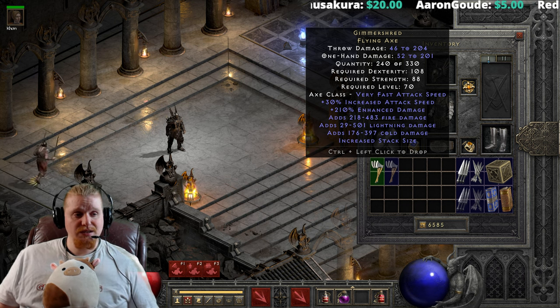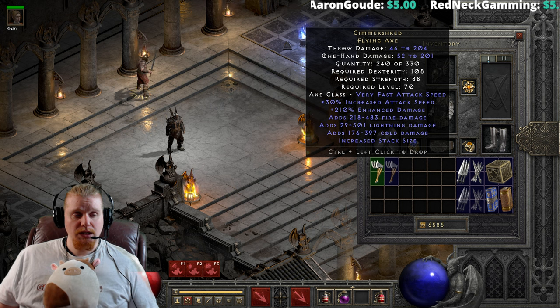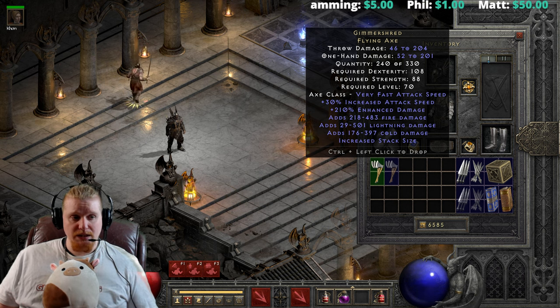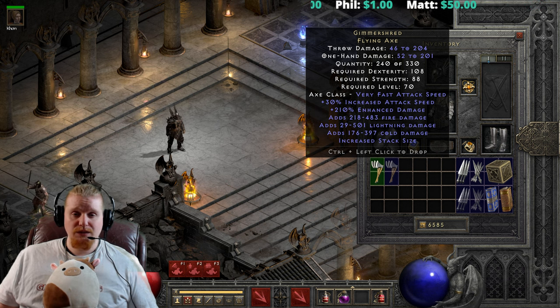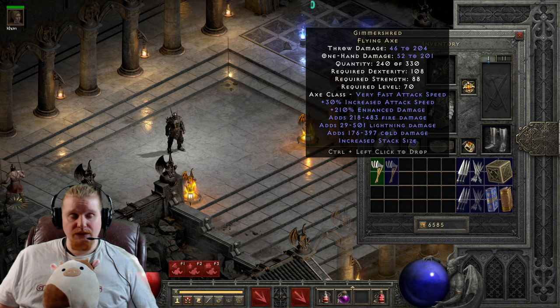Right off the bat, you'll notice that it has 46 to 204 throw damage, which is pretty nice, and 52 to 201 one-handed damage, which is also very nice. It has a strength requirement of 88 and a dex requirement of 108. A little bit high on the dex requirement, but certainly not out of the norm, especially if you're a character who's trying to build block chance or utilize a specific weapon. 88 strength is not bad either — very low actually for level 70.